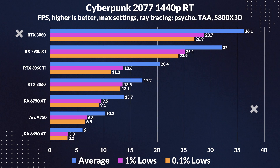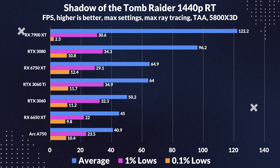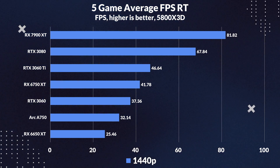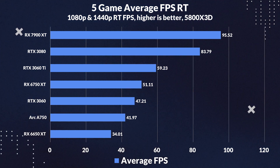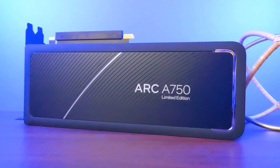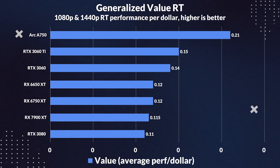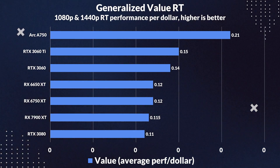The story continues nicely into 1440p, where the A750 still pulls impressive wins against the 6650 XT. Similar to 1080p, in Hitman 3 it ends up skyrocketing, this time even beating the 3060. Looking at the averages for 1440p, the A750 pulls ahead of the 6650 XT by a respectable 26%, with the 3060 still leading it by 16%. Across both 1080p and 1440p, the A750 leads overall in ray tracing versus the 6650 XT by 23%, with the 3060 just trailing it by 12%. In terms of value for ray tracing, it gives an out-of-this-world 50% more performance per dollar than even the 3060, and a whopping 75% higher performance per dollar than the 6650 XT.